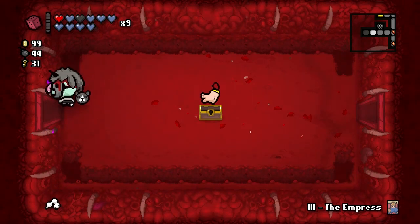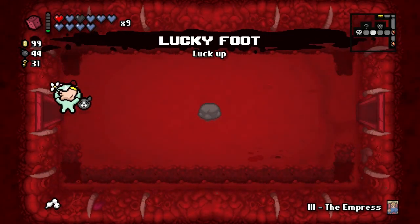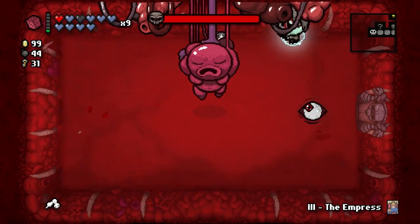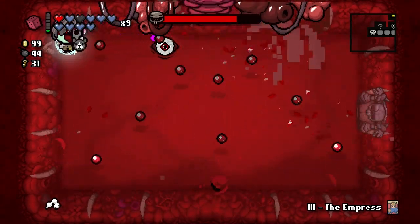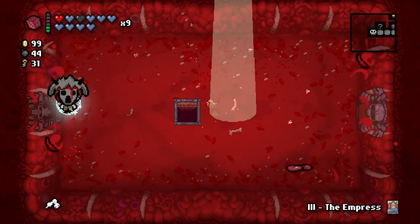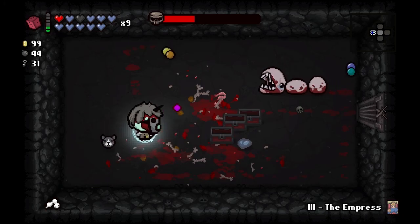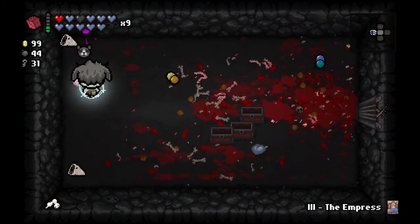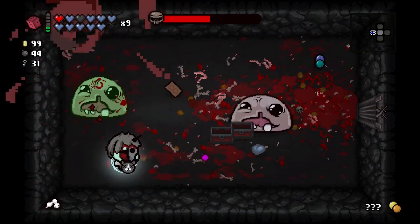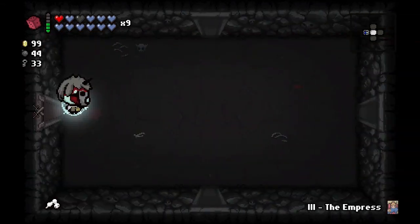That's Luck Foot — I'll come back for you, maybe. I'm going to leave the floor after this, so I will just pick up Luck Foot. I do like luck up because it means that at the end of every room with Guppy's Tail, I'm going to either get an incredible amount of items or a chest that I'll be able to open. I have the Negative, so I'm going down to fight Sheol, to get to the dark room. I believe I've already conquered the dark room with Isaac here. I'm really hoping I would get a Guppy item from that red chest — wasn't too unlikely.